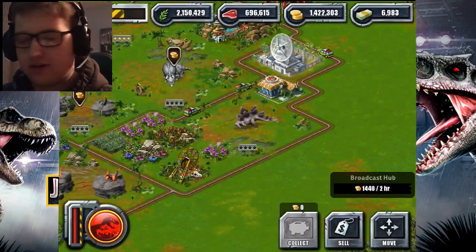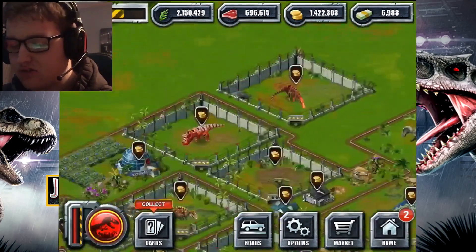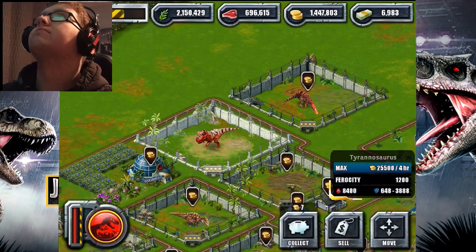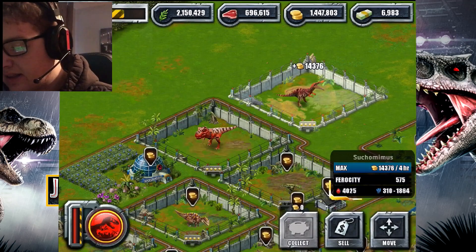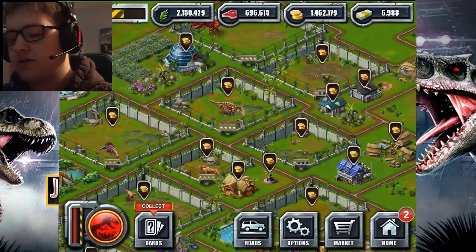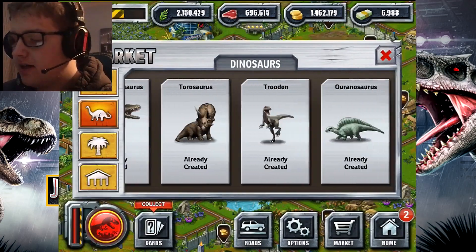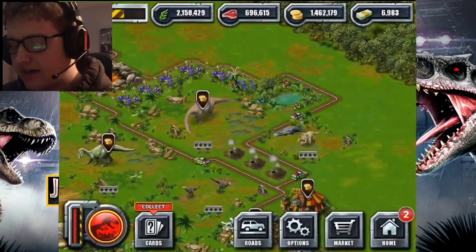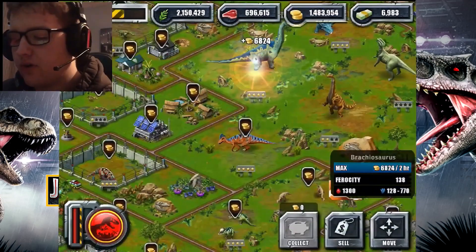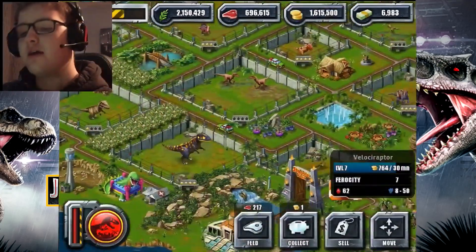You might notice something different — I have new dinosaurs! We got the Stegosaurus and the Tyrannosaurus Rex. I also unlocked the Tsuchinomimus when playing an online tournament battle. I didn't even know you could unlock more dinosaurs in this game. I even got the Nasutoceratops. I'm going to collect a lot of coins here and continue on with adventure mode.